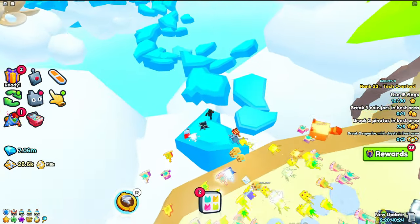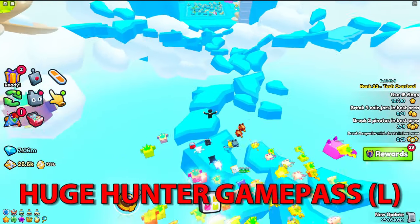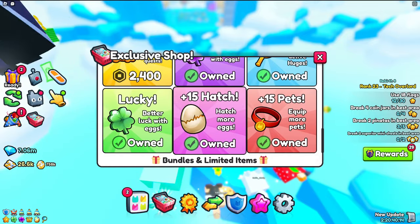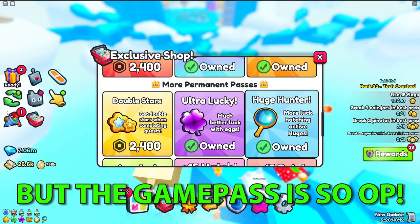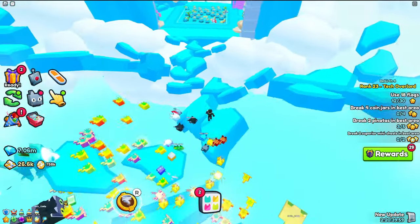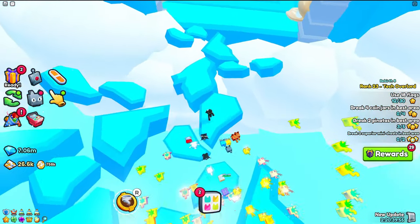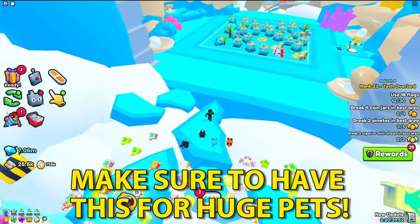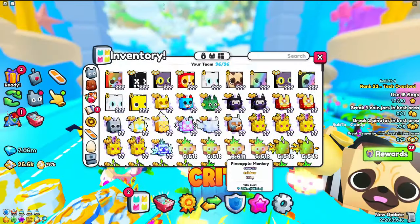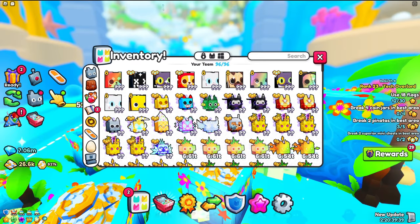The fourth reason as to why you weren't getting huge pets in Pet Simulator 99 is the Huge Hunter game pass. Yes, this thing is pay to win, but it really is the reason why many people aren't getting huge pets. It gives you a 62 times higher chance of hatching huge pets, which is extremely OP. So if you have any Robux lying around, make sure to buy this. Getting huge pets with the Huge Hunter is going to make it way easier — I've already found three rainbow huge pets from just this game pass alone, which is insane.